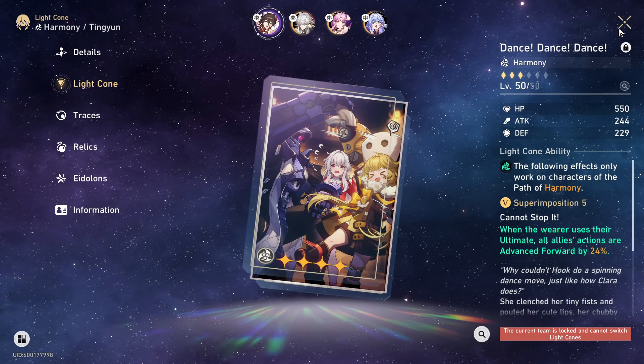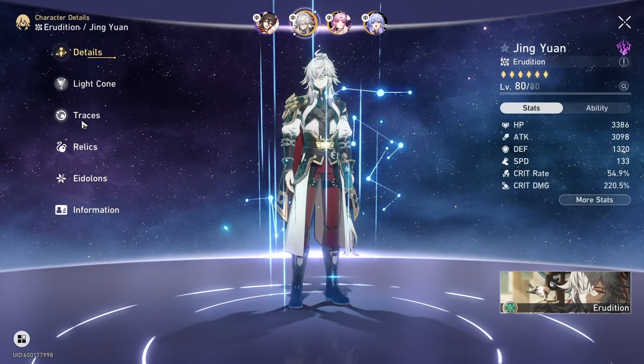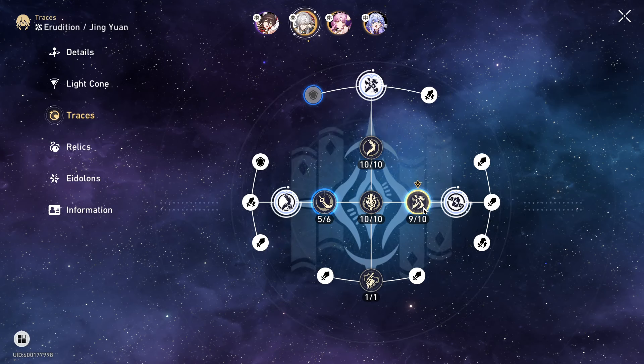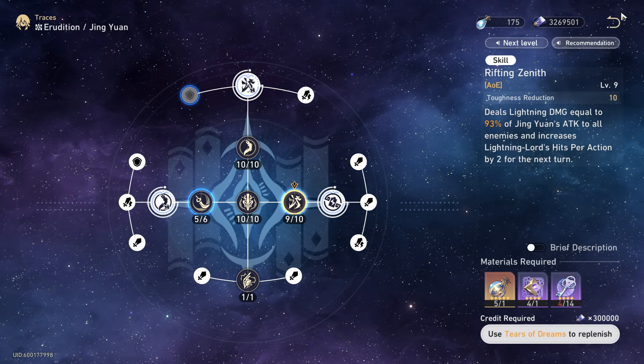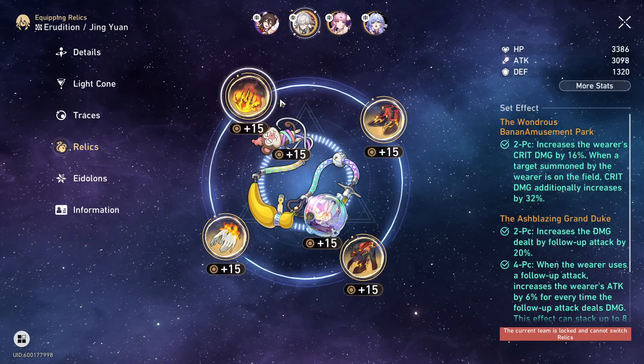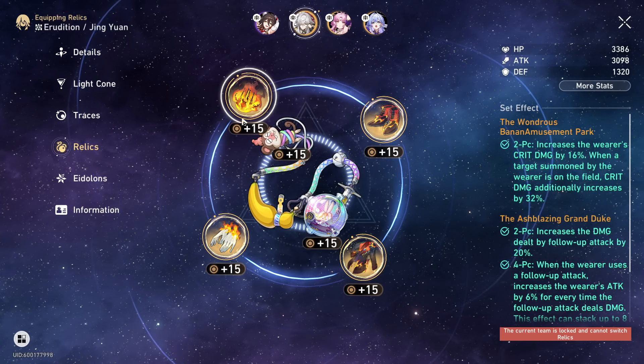I probably could have been a bit more strategic with Dancing of Sands at least. It is also only level 50, the one I equipped. But Jing Yuan, brother — I mean, these three wouldn't have helped us, to be fair. But I don't have bad pieces for these, these are actually pretty solid pieces.